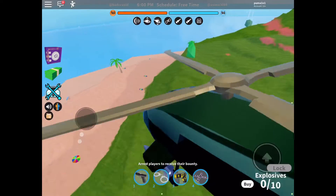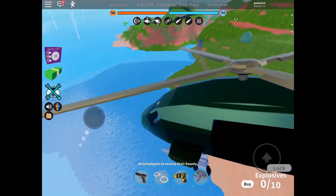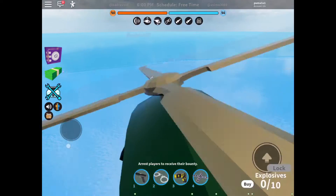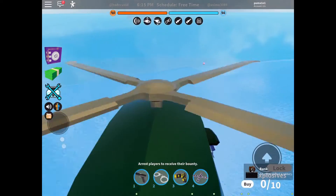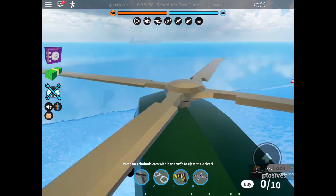Turn left over there toward the museum beach area, then go right to the pirate cove. If you don't know where the pirate cove is, it's right next to the museum — there's a big ravine right there. There's a boat in the background and that might be a new robbery.